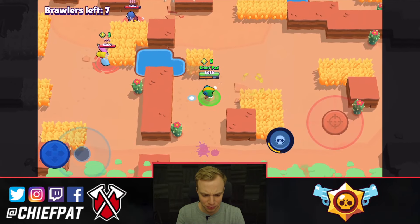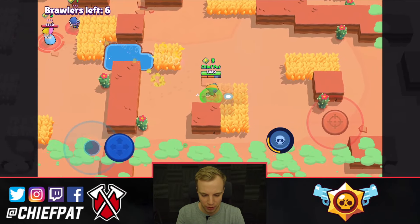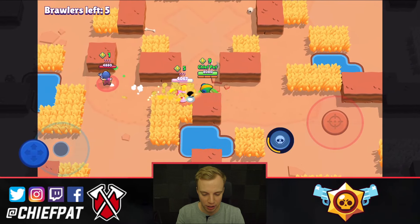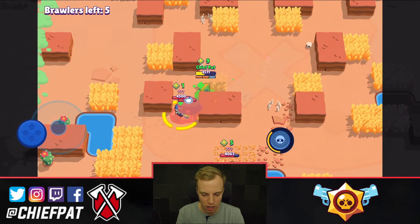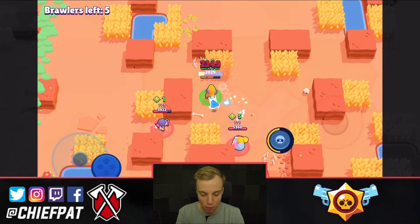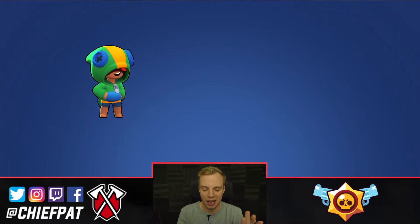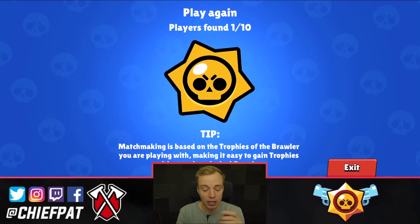Looks like we have some Teamers — a Penny as well as a Piper, the double P combination, which can be very annoying. I'm going to keep moving through, see if we can avoid making any enemies. That was actually pretty well played by that Piper right there. I'm going to go ahead and move in, but I'm going to end up taking too many hits and dying. I got teamed up on by the Penny and the Piper. We ended up taking the L. Let's get into the next showdown match.